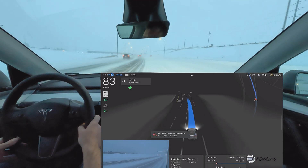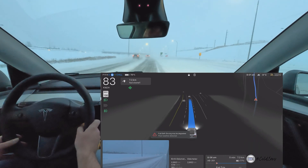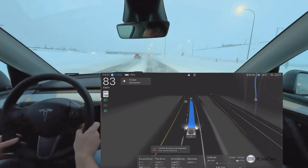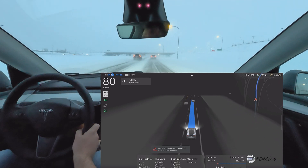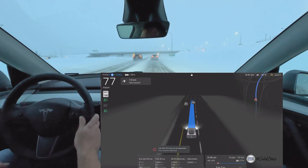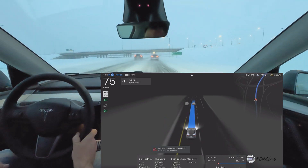There are no cars on my left — this is early in the morning, so I went out on the earlier side to avoid traffic. To be honest, with traffic, full-stop driving in snow conditions tends to be a little bit better — once you get a lead car, it really understands where it has to be driving.